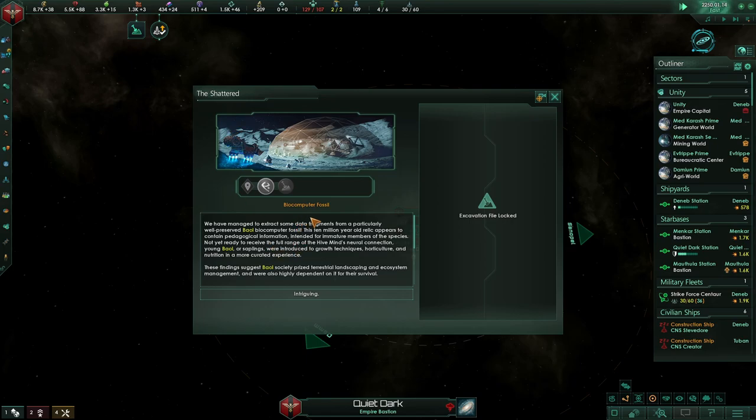The Shattered — biocomputer fossil. We've managed to extract some data fragments from a particularly well-preserved biocomputer fossil. This 10-million-year-old relic appears to be petageological, intended for immature members of the species not yet ready to receive the full range of the hive mind's neural connection. Young saplings were introduced to growth techniques, horticulture, and nutrition in a more curated experience. These findings suggest the Baal society prized terrestrial landscaping and ecosystem management, and were highly dependent on it for their survival.